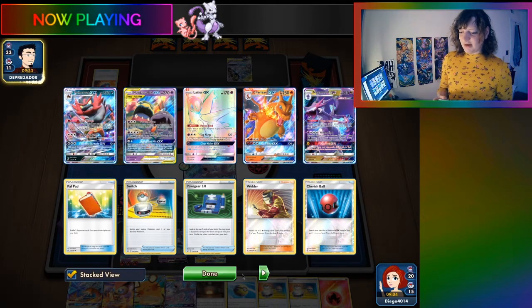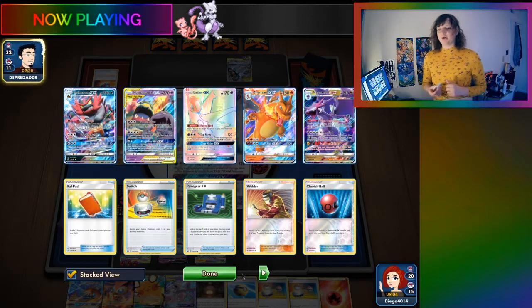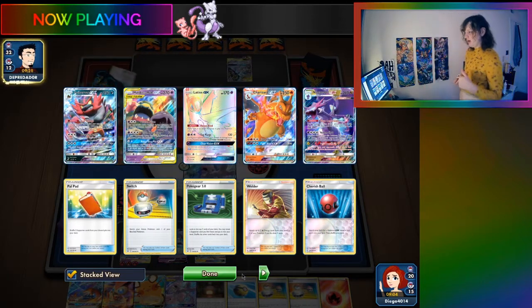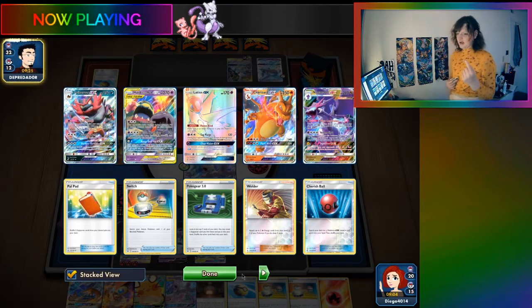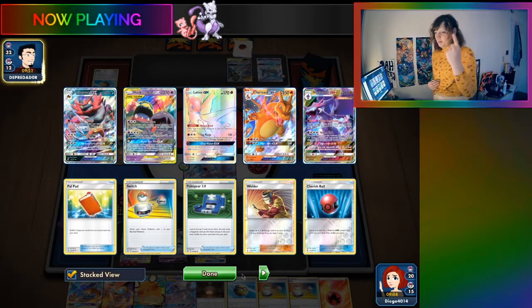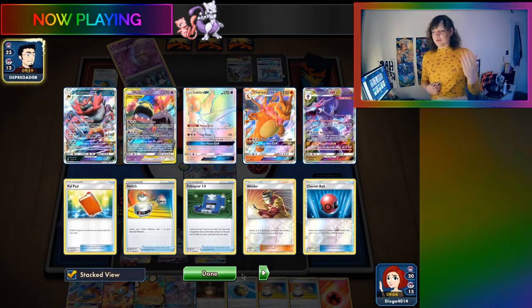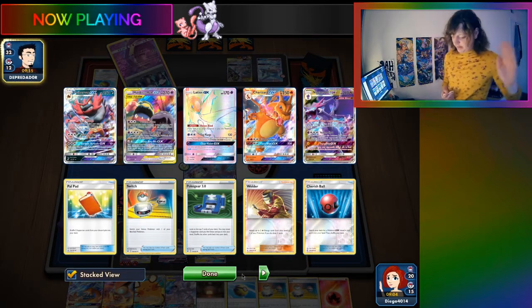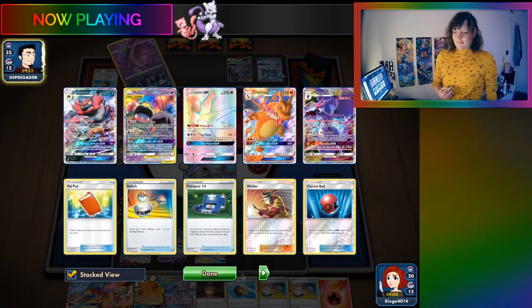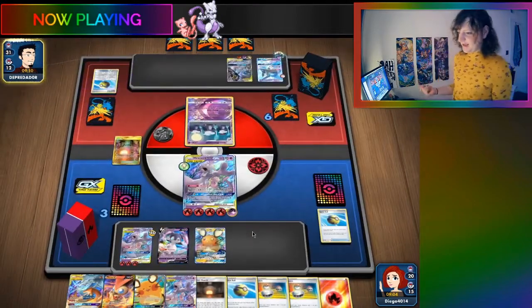Even without Guru, is Rotom Phone better than Whistle? The streamer disagrees. You do get to search deeper, but in terms of card advantage, Rotom Phone is a minus one that sets up for a play, whereas Judge's Whistle is a zero - you spend a card, you get a card. Rotom Phone is best in a deck that already plays Judge's Whistle.